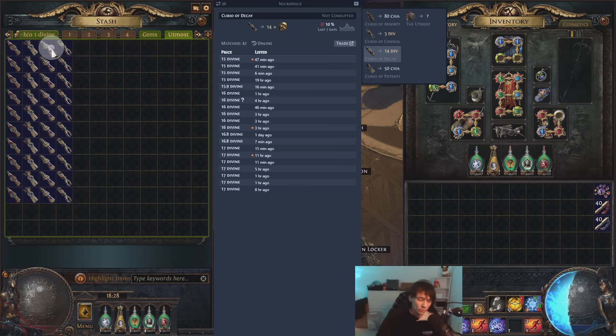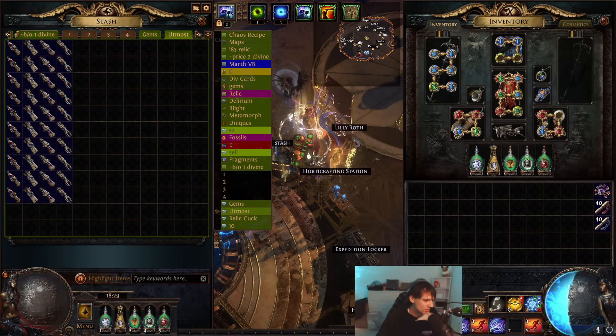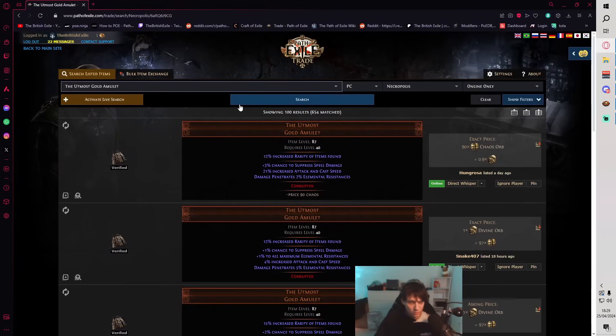The new amulet, as you know, rolls suppress, max all-rares, chance to pen, and increased attack and cast speed. Now Curio of Decay is currently about 15 to 17 divs — a very expensive amulet. In total, I believe he told me it cost 195 divines. So what we're looking for is essentially a max-rolled one. I haven't got the info up, but let's go and search the utmost very quickly, just pull this up real quick.